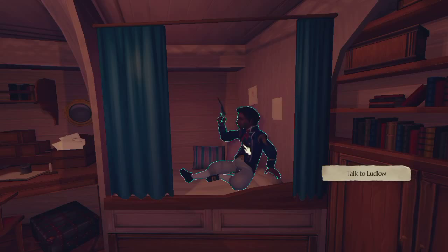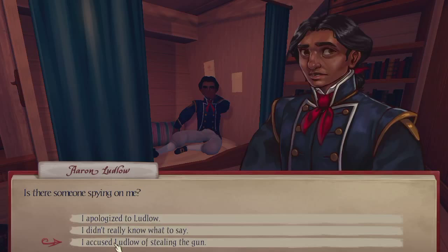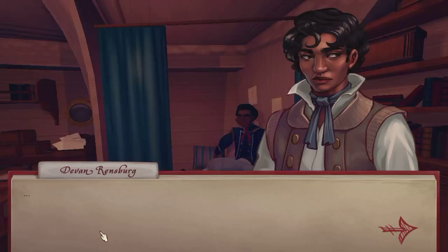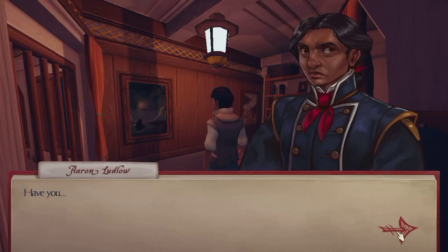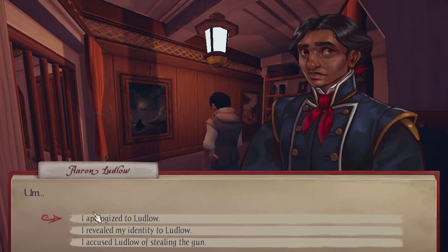I'll talk to him. Is there someone spying on me? Did he steal the gun? I don't know that he stole it. I don't feel confident yet accusing him, and I don't really want to apologize either. I know you were there, Brunswick — I can hear you breathe through the wall. Have you done this before? Spied on him? I'm not revealing my identity — I'll accuse him of stealing the gun. He figured out it's us anyway.